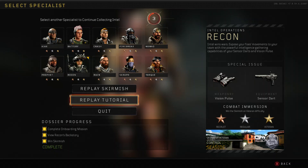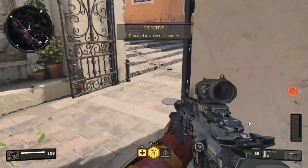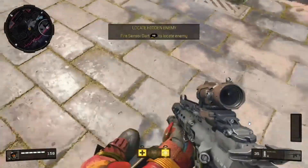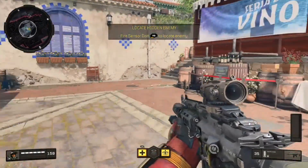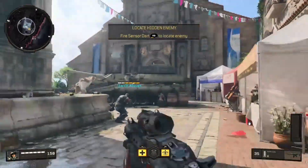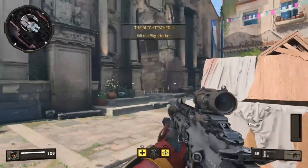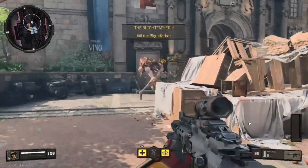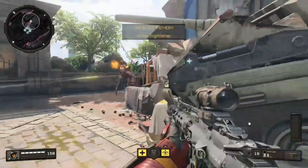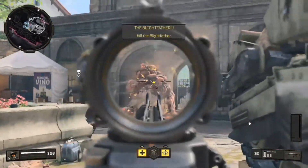If you still have Black Ops 4 installed, go to the Specialist Headquarters, pick Recon, and pick the tutorial. It'll teach you how to use the specialist items — the Vision Pulse and the Sensor Dart. When you get to the last part of his tutorial, I'll let it play. It's about a four-minute video, and the zombies part comes toward the end. At one point you can call in a Sniper's Nest — not a chopper gunner, but a sniper helicopter support.